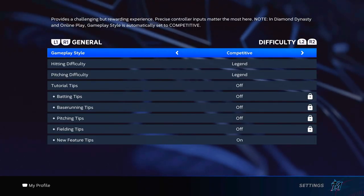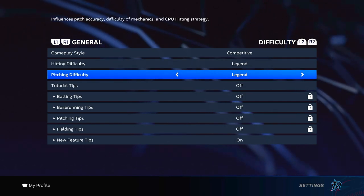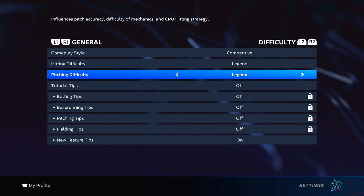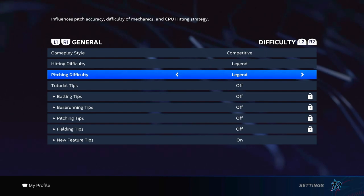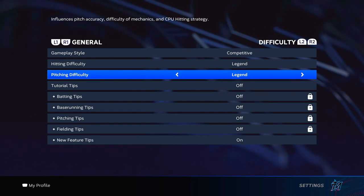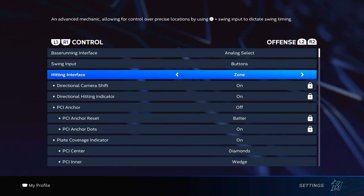Before we get into it completely I'm going to show you my settings and then we'll move on from there. For hitting settings, we're going to do hitting difficulty Legend, pitching difficulty Legend as well. You want to be playing at the highest level even though you may be a lower level player on All-Star or borderline Hall of Fame. In order to get better you have to be practicing at the highest difficulty — there's just no way around it.